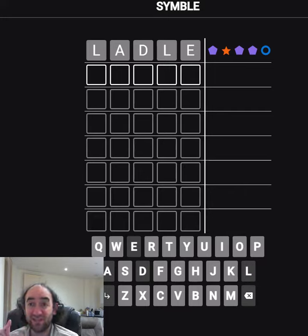So for example, for now I'm going to assume that the E is correct and in the correct place. And let's assume that the L is correct but in the wrong place and therefore should be second instead. Let's just try slice.